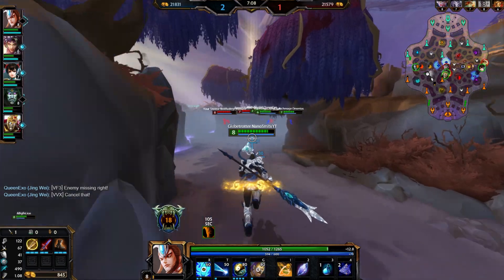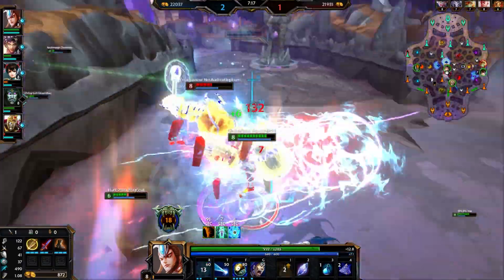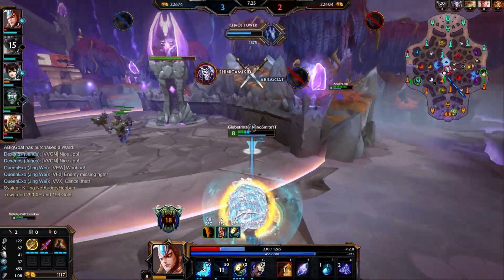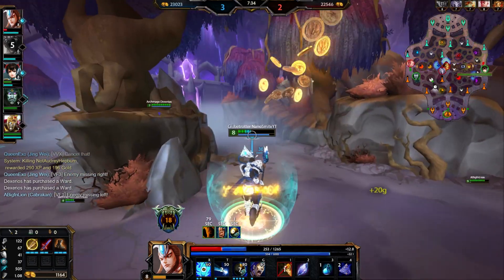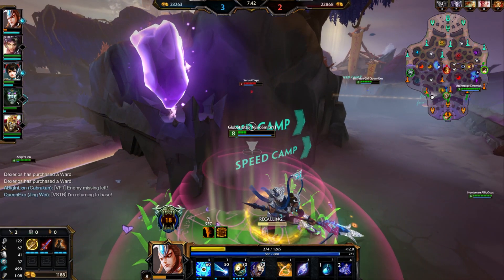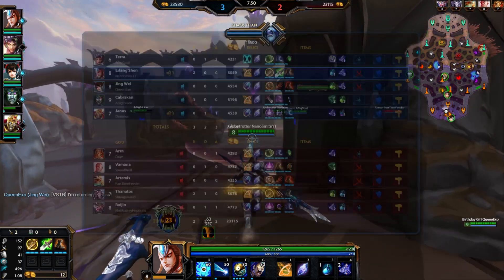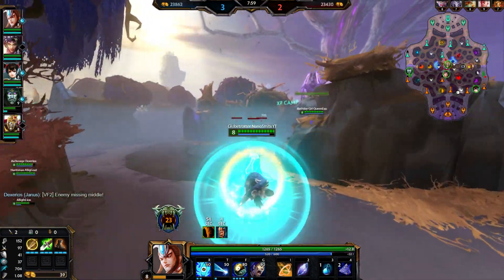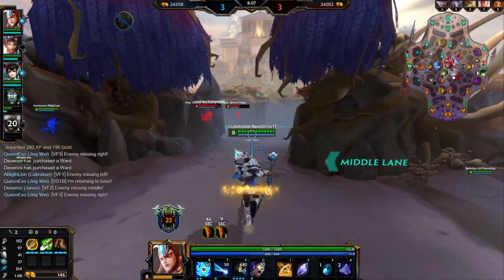Bracken can probably solo his blue, I don't think he needs my help anymore. Thanatos is silenced — I actually cancelled my ult, which I'm not complaining about because we would have wasted it, and we still have our ult now. Returning to base. Thanatos rushed Hydra's before boots — crazy man. Now we have a lot of power with this Stone Cutting spike: 97 power at 8 minutes into the game, it's insane.